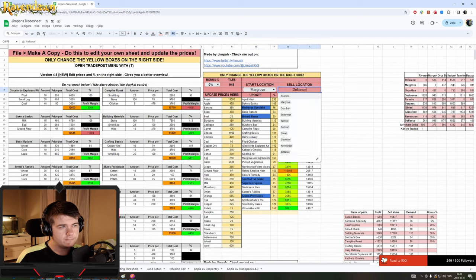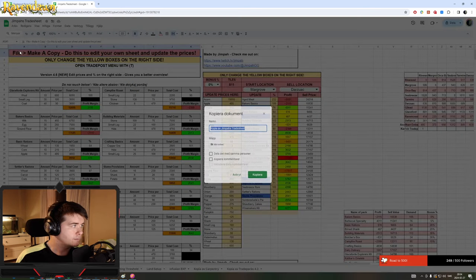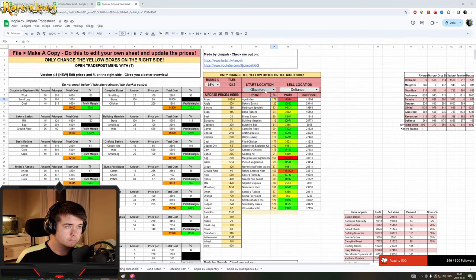In this case, Margu to Defiance — this will be a wagon route so we want to do the longest possible road. To make a copy of this spreadsheet: a lot of people are requesting access, but you want to go to the top left and press 'Make a Copy.' Then you have your own accessible spreadsheet where you can edit your own numbers, update all the prices to market price, and update the percentage for the location where you're going to sell.